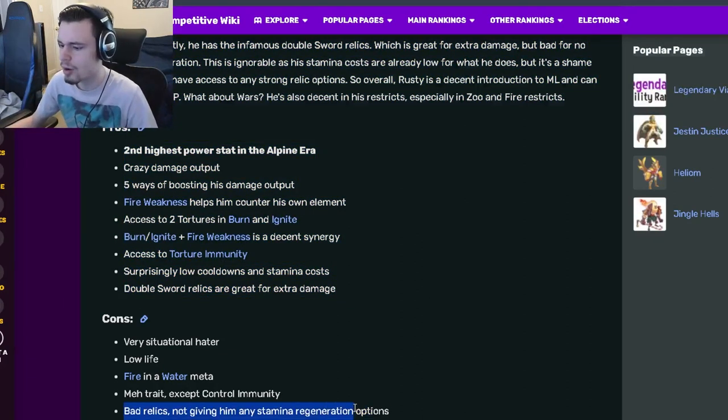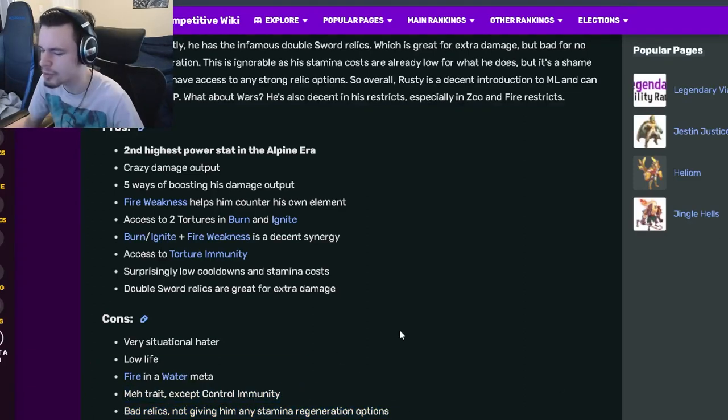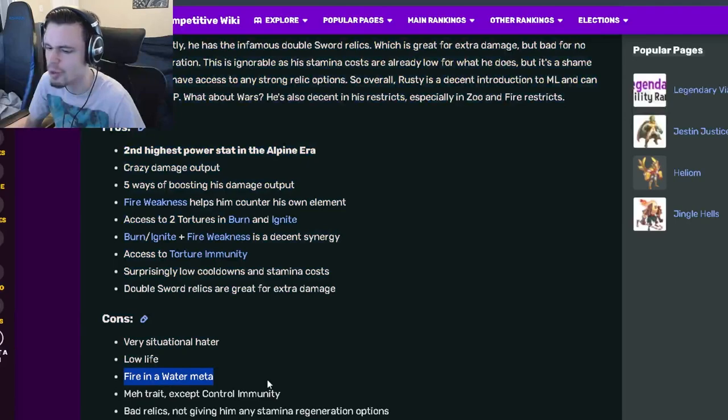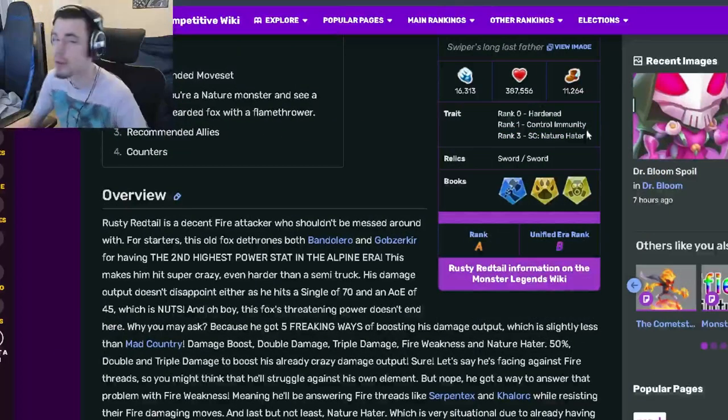But like I mentioned earlier, that is also a con, because they don't give you any stamina regen. And then he also has a mediocre trait except for Control Immunity. He's in a fire and water meta, has low life, and a very situational Nature Hater, which is also very true.